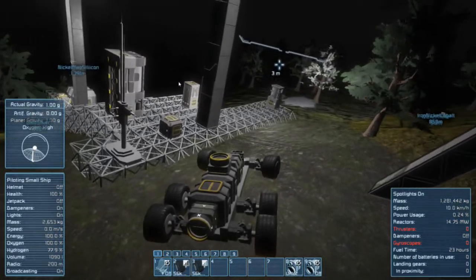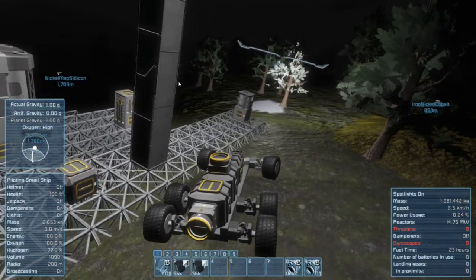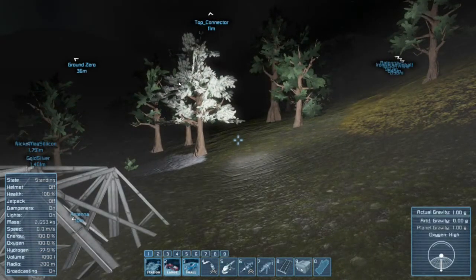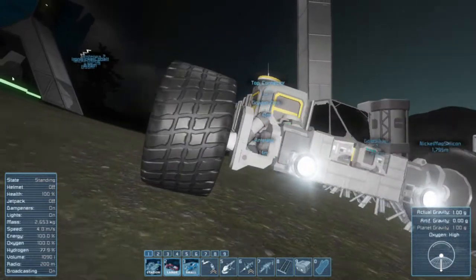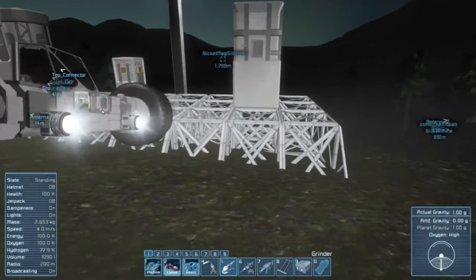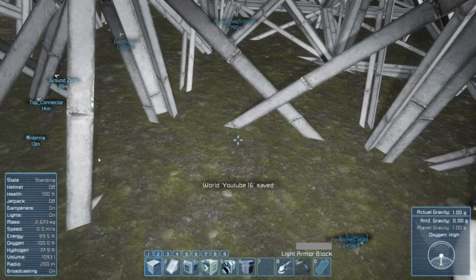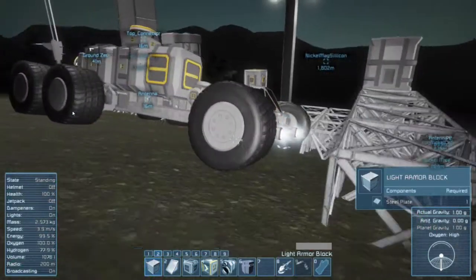Oh awesome, home sweet home. Let's just actually bring the rover pretty much right up against this ledge here and we're going to park it right here. Because I reckon that's going to be pretty safe — I don't think it's going to go anywhere. It looks pretty secure. But being on the safe side, I'm just going to knock out this block here and put a wall so it's not going to go anywhere. Because these things have a habit of rolling.